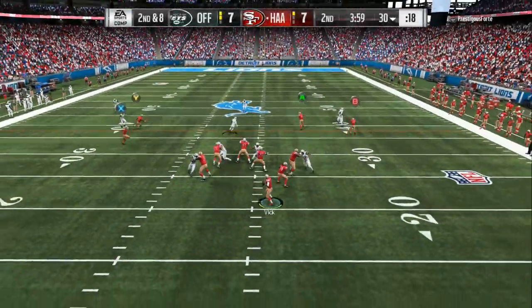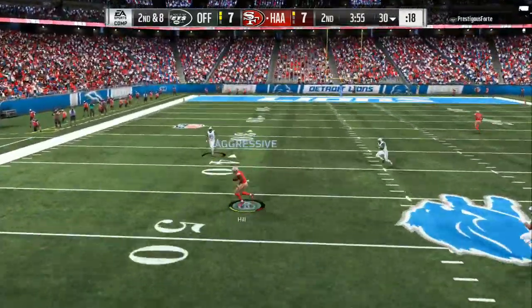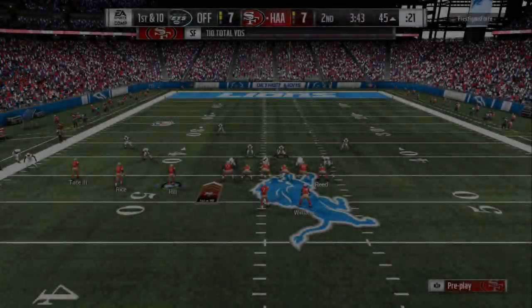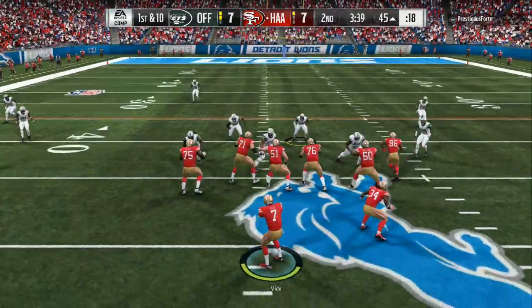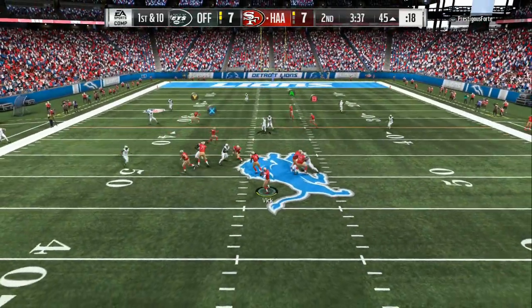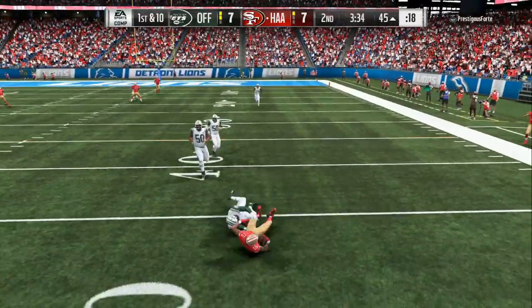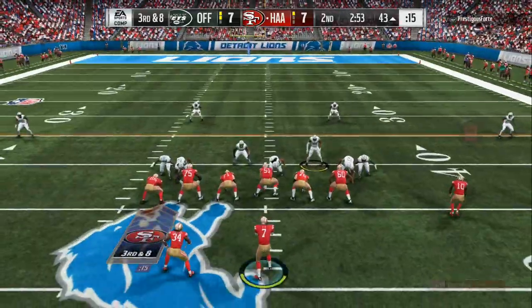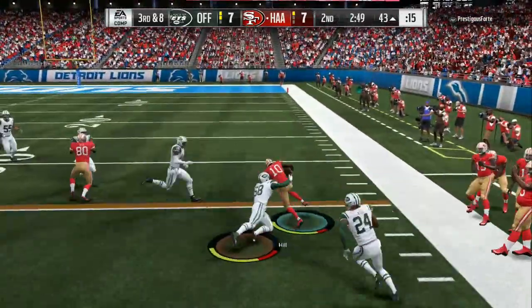We get hit, so here we are 7-7, 2nd and 8. Dropping back — he has to choose his poison. We got a wide open guy right there. I tried to hit him with a double juke, but this guy was letting the computer do 90% of his work. He has the blitz coming off the left side, we pick it up, and we just go for the easy dot. I tried to do the juke move, but again he was letting the computer do all his work, so now I know he's blitzing heavy.